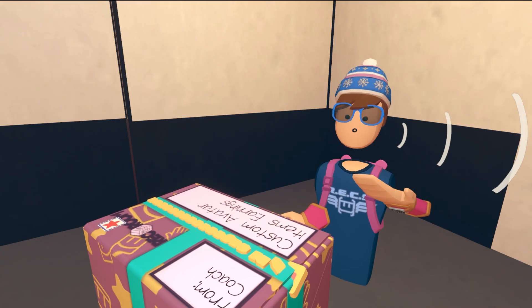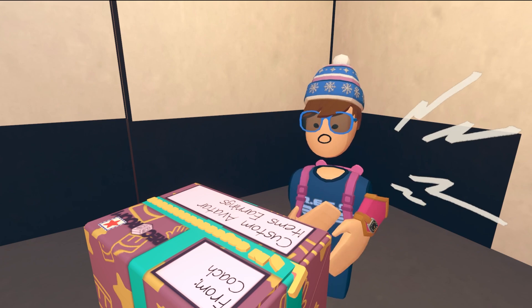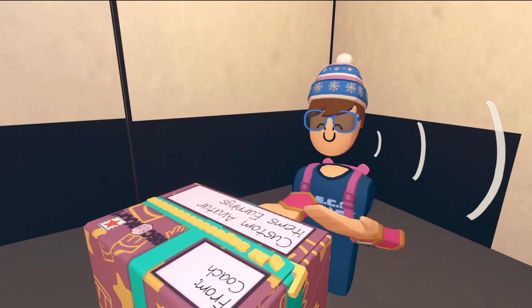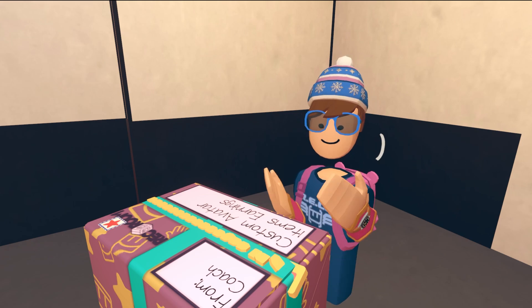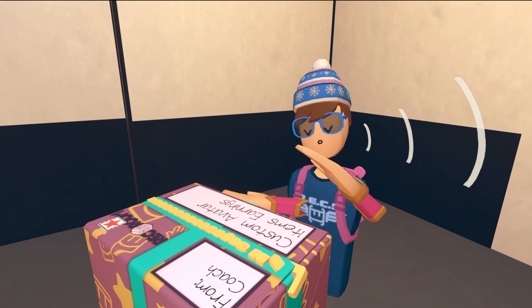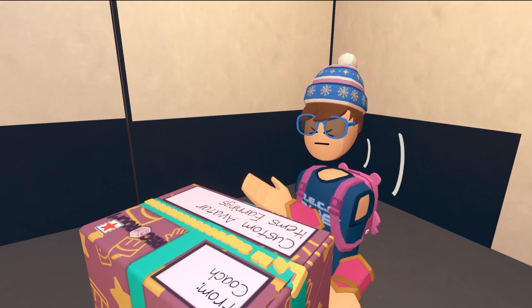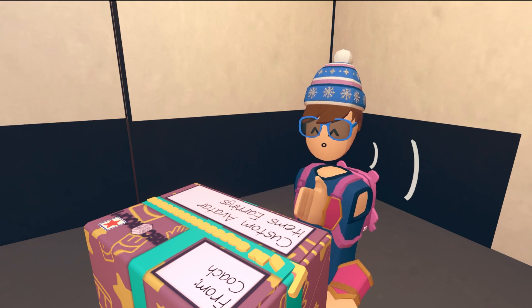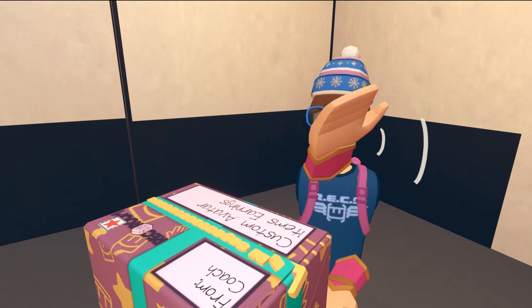Hey guys, welcome back to a new video. In today's video I'll be saving — this is week one of saving for the golden hoodie. If you don't know how to get the golden hoodie, basically you have to earn 250k tokens from selling inventions, getting room keys, or room consumable earnings. You need at least 250,000 of that, then you cash it out for $150 and earn the golden hoodie. This is week one of saving, so it's probably not gonna be a lot.